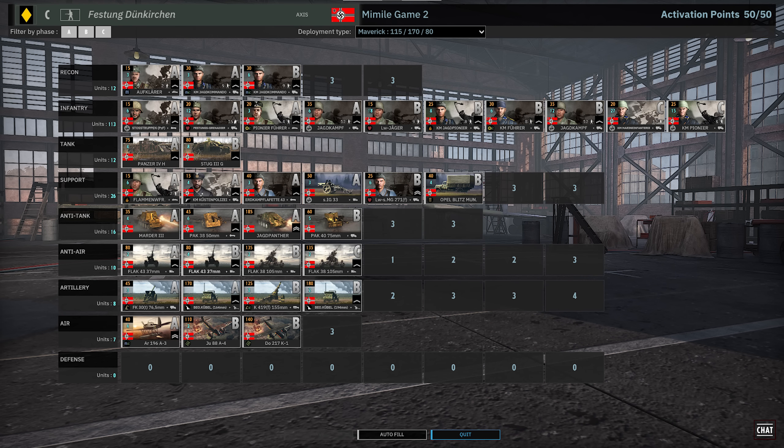On the other side, Mimil playing Festung. I hear very wildly different opinions about this division — some people think it's fantastic, others think it's extremely mediocre. I kind of fall in the middle. It's got some great tools, a lot of infantry, the Jagdkampf which are really strong, tons of spammy cheap infantry, a lot of Panzerschreks, a Jagd Panther, a fantastic AA tab and a really strong artillery tab. I don't love it on this map. I think he picked it for the off-map. Should be an interesting matchup.